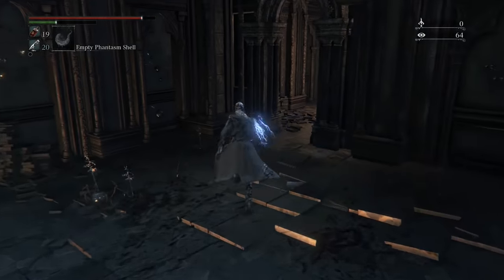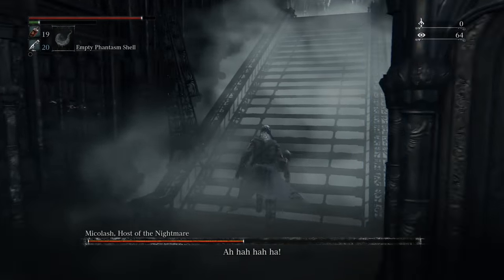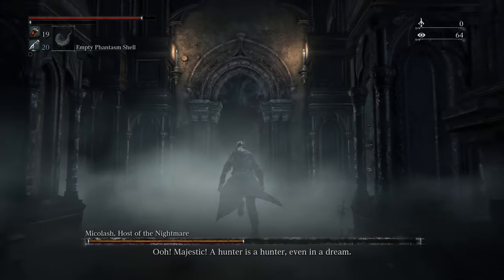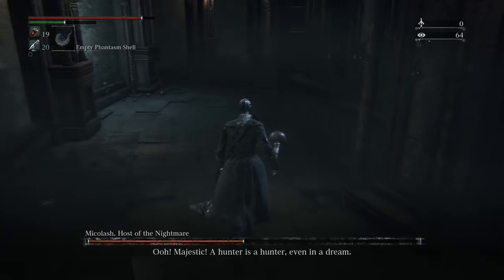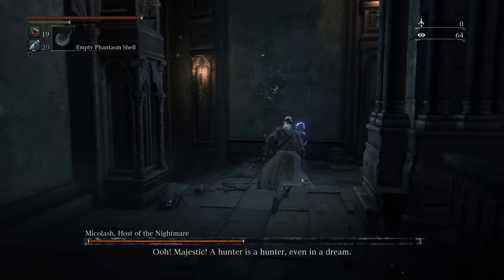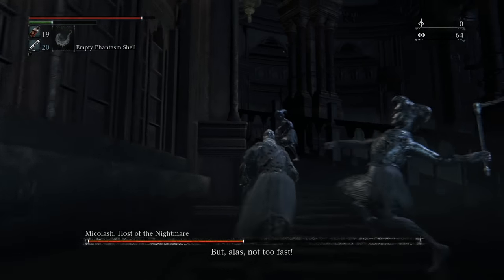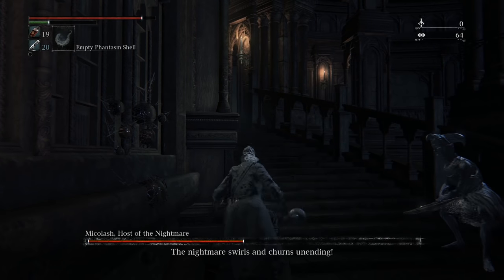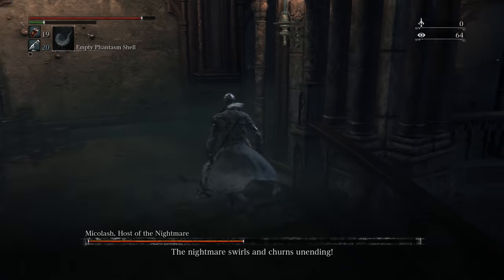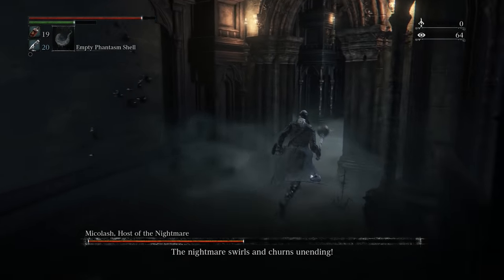Halfway through, once his health is halfway down, turn back and start running. Watch the puppets again and immediately turn right and go up this flight of stairs. This part can get tricky, so you may want to watch this video before you try the fight again because you don't want to get lost here. Run down that hallway, turn right to go up the flight of stairs, and watch out for the enemies on the steps there. One of them has a crossbow that they can shoot you and hit you with a status effect.